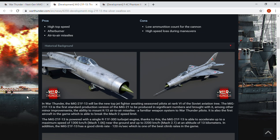The MiG-21 F-13 is the first standard production version of the MiG-21 produced in sufficient numbers, and brought with it — among other minor improvements — the ability to mount K-13 air-to-air missiles, a familiar weapon system to War Thunder pilots. It is also the first aircraft in game which will be able to break the Mach 2 speed limit.